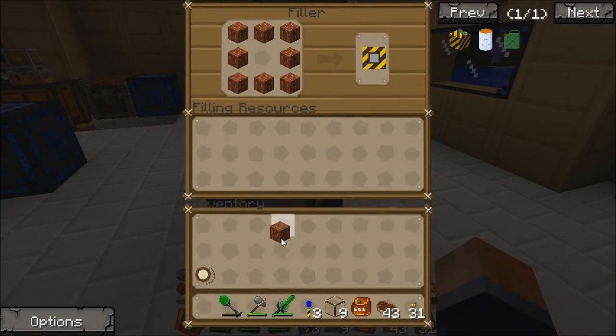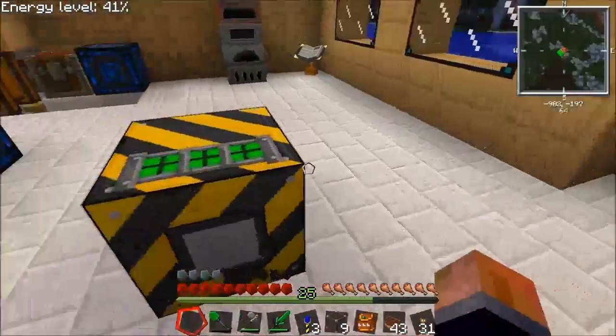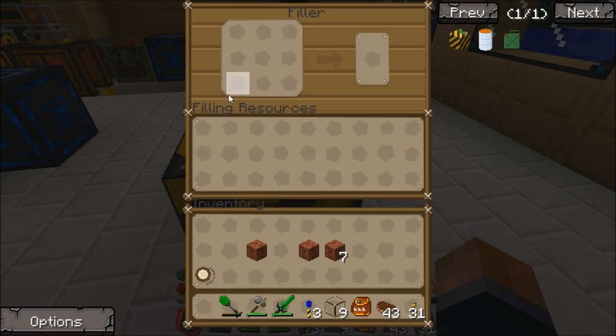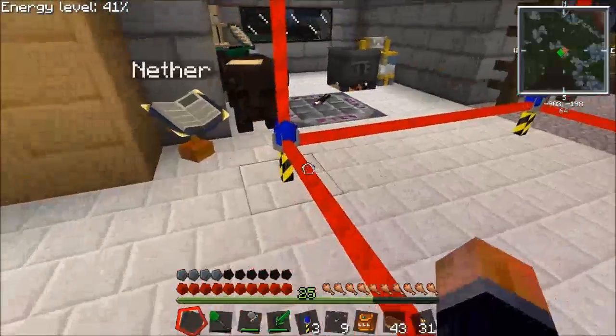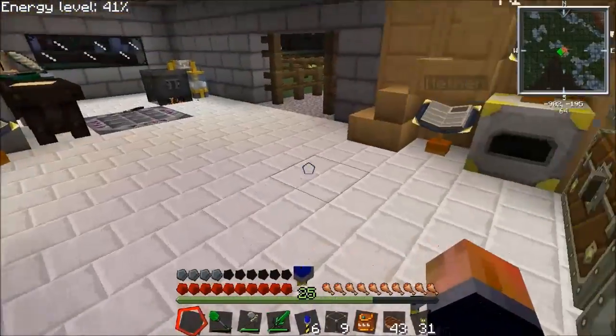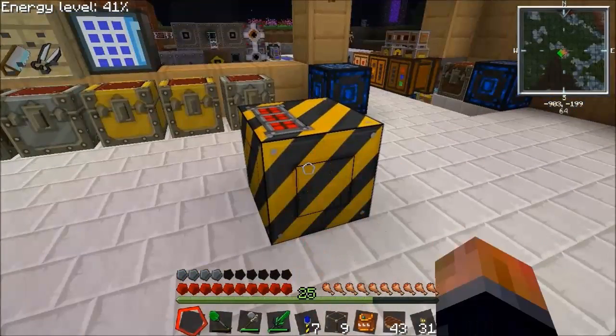There are other patterns as well - there's a step pattern which would create a stepped wall or structure, and I believe there's a pyramid pattern too - you can check on the wiki. The pyramid pattern might just be the step pattern set up the right way. So that's the filler - I'm going to use it to clear the area where the spawner is going to go. Once the area is clear I'll be back to show you it.